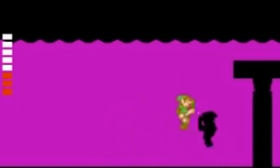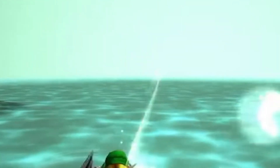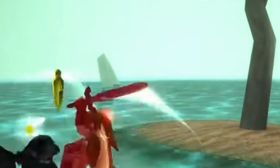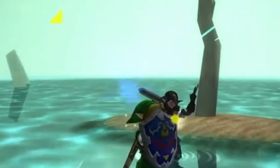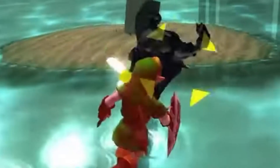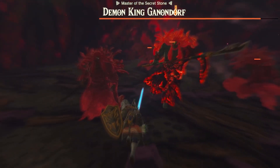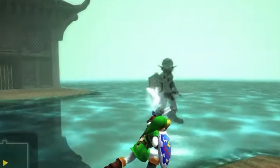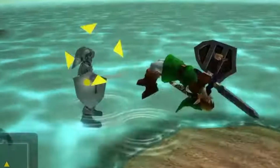We've only ever got to fight Dark Link twice in the entire series history: in Adventure of Link as one of the final bosses, and in Ocarina of Time as a sub-boss in the Water Temple. This fight — especially in Ocarina — is deemed one of the very best parts of the game. It's an almost perfect fight against an opponent as skilled as Link, with the same health, copying everything you do. Tears of the Kingdom is no stranger to challenging fights, especially the penultimate final boss, but Dark Link would take that one step further — parrying, perfect dodging, and disappearing into shadows to mess with you.